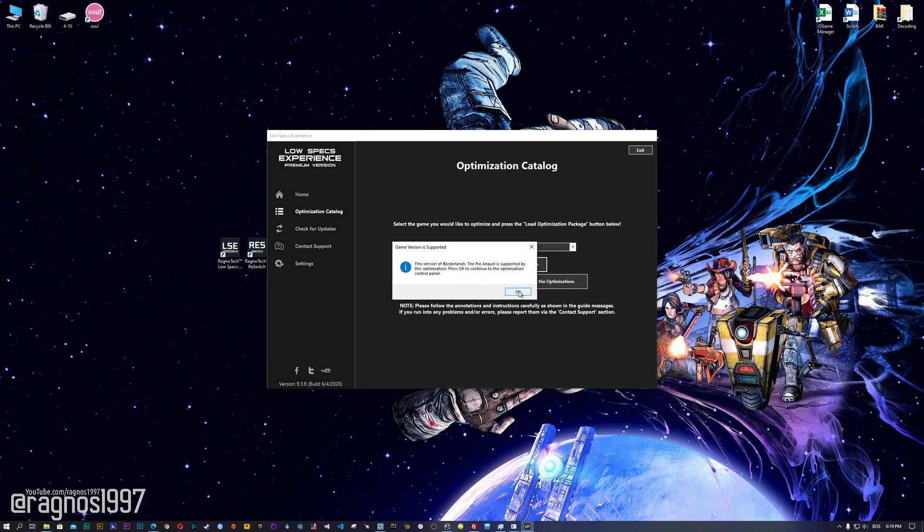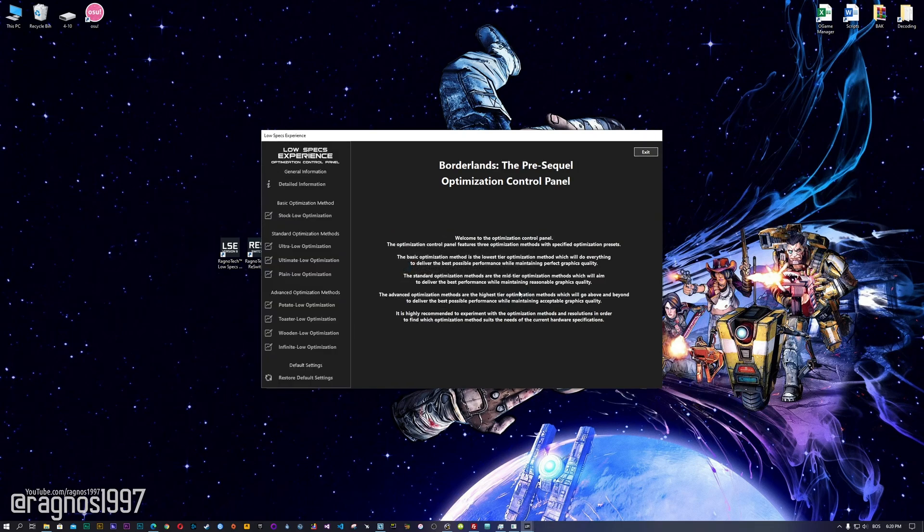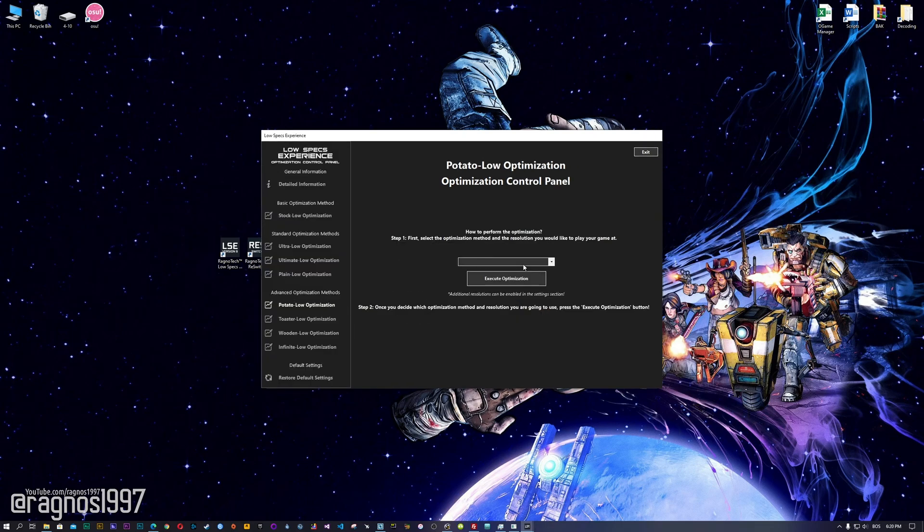The Low Specs Experience will automatically check if your game is supported by this optimization. If it is, press OK and the optimization control panel will load. When the optimization control panel loads, simply select the method of optimization and resolution you would like to run your game on. This is something you will need to experiment with on your own in order to see what works for your system the best. Once you decide which optimization method and resolution you are going to use, press the Execute Optimization button and then start your game.